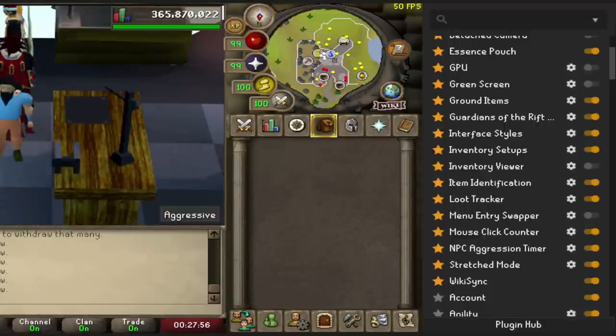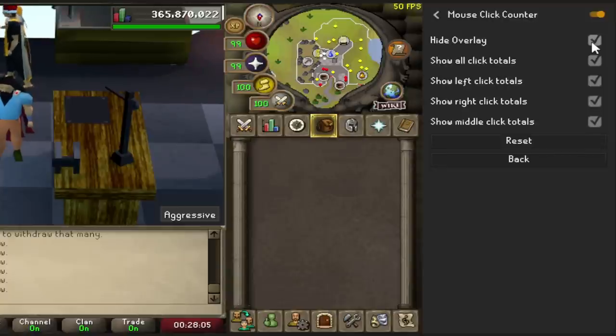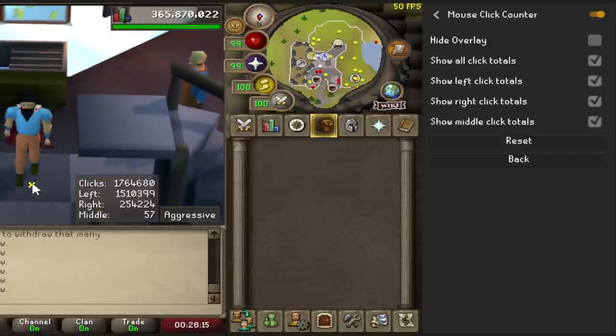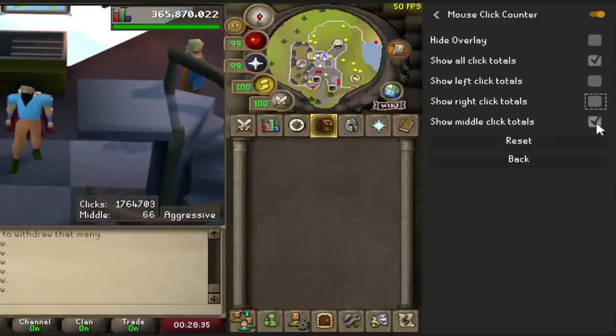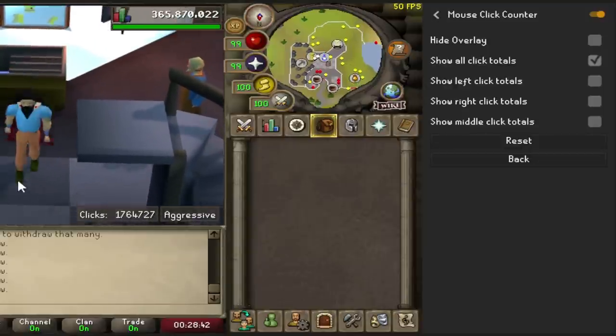For the last plugin — this one's kind of interesting — it's called Mouse Click Counter. I have it hidden right now, but if you turn it on it tracks all the clicks you've made. I've done 1.7 million clicks. It counts right clicks, left clicks, and middle mouse button clicks. It's not the most useful thing ever — it's just interesting to see. You left-click the most, right-click a lot too, and barely use the middle button. You can display it at the bottom of the screen if you want.